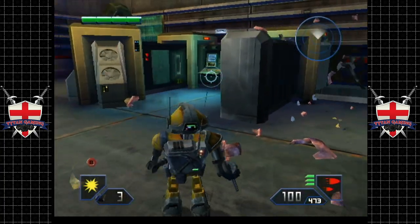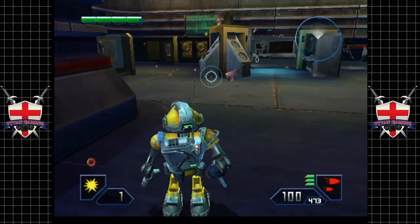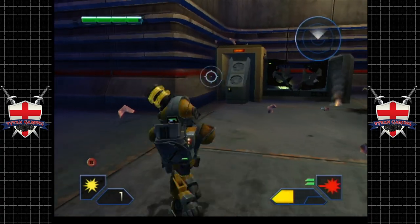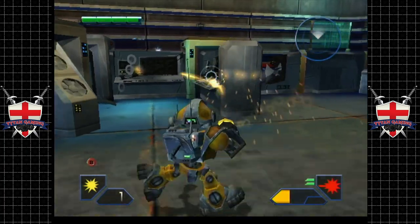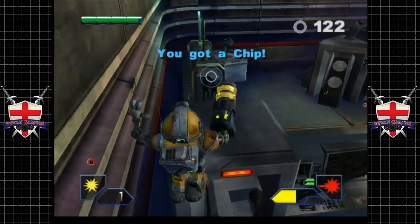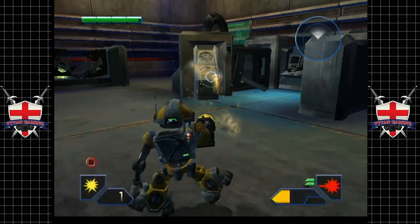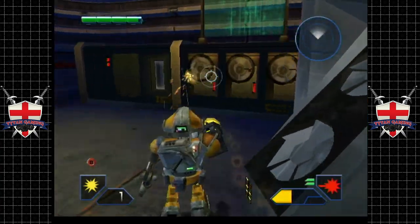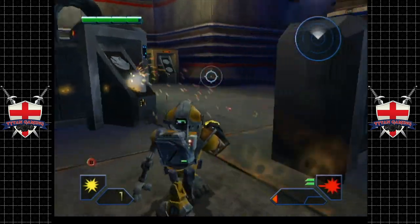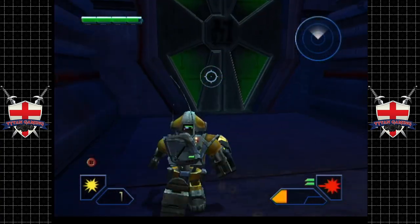Those coring charges have a way longer range than you really would think they do. It is all trial and error to see what actually has coins in it and what doesn't — no rhyme or reason to it, which is actually quite annoying. It's not like Ratchet and Clank where you can just say everything has coins in it. This game's a little bit weird with it — they dole those coins out at such a rare and precious rate.